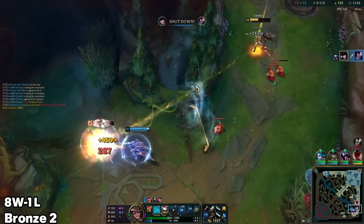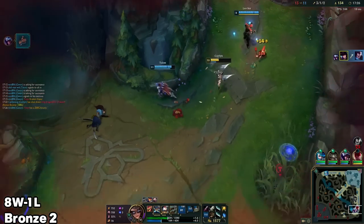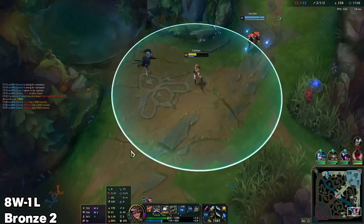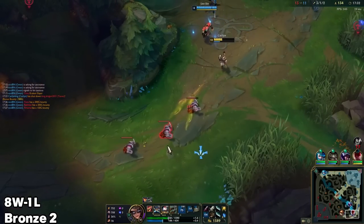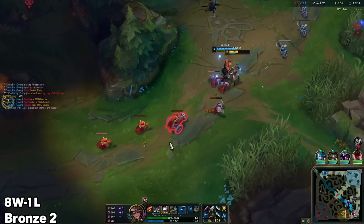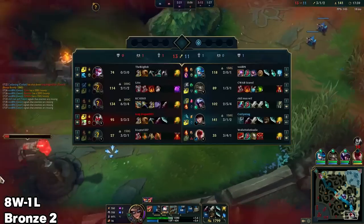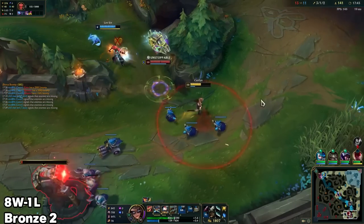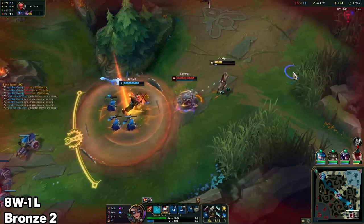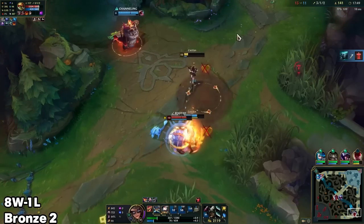Surely his wind wall isn't back up — it went through it, thank god. I swear, the wind wall is usually way less generous than this — more generous towards the Yasuo, rather. Some of the shots that feel like I should be hitting are actually hitting, which is not what I'm used to. Hello — damn it. I need the trap — try and get him off me. Perfect.